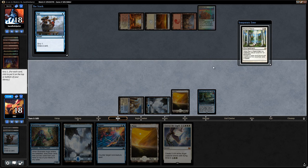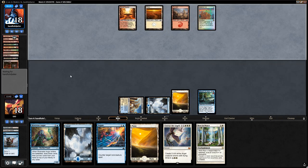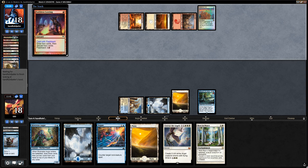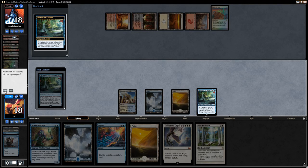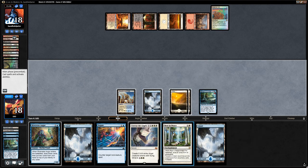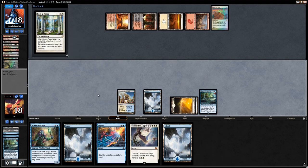It looks like there's no Unburial Rites in the graveyard at the moment. The opponent just flashes back Faithless Looting, putting Fiend Hunter, Tormenting Voice, and Defense Grid into the graveyard. Another Search for Azcanta goes to the graveyard as well. I think we're just jamming this Rest in Peace — could be more patient and get more value, but we're going to play it safe. Play Rest in Peace and hope they don't have an answer. That might just be game if that's the case.